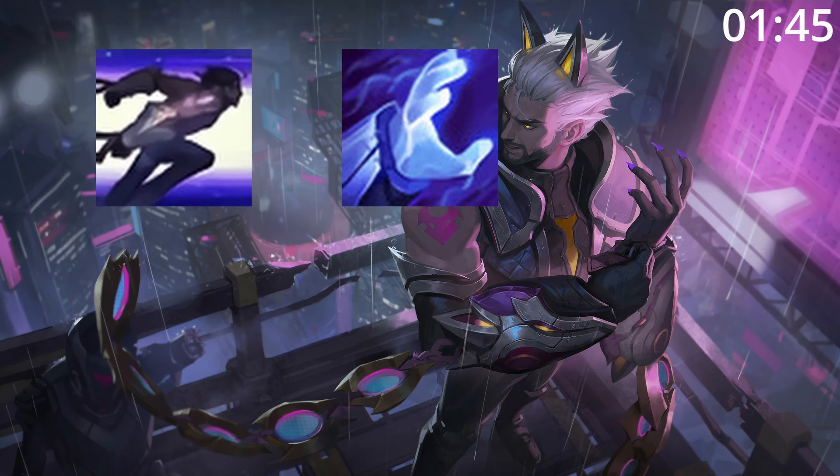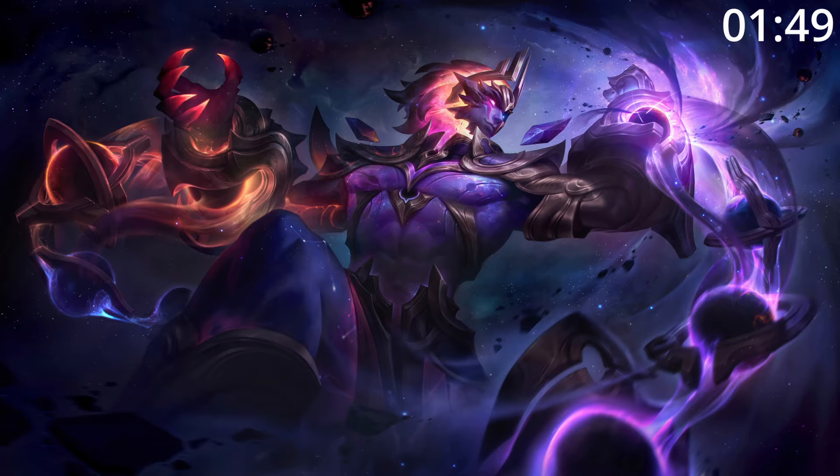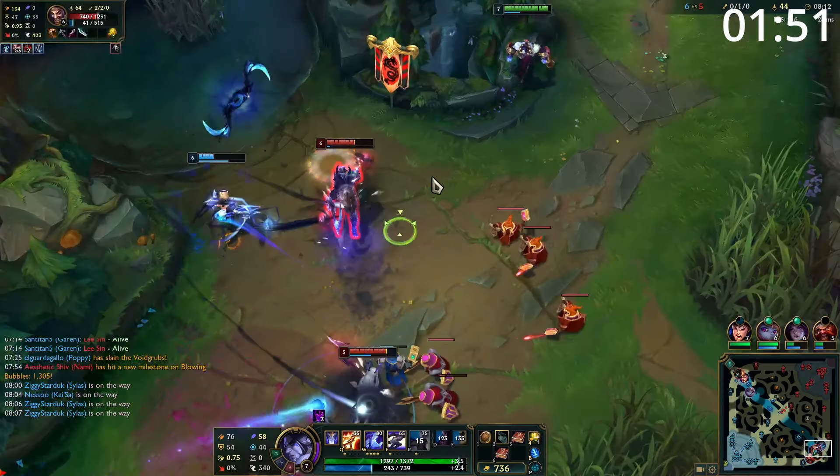For skill order, start E, then W, then Q, before maxing W, then E, then Q, taking ult whenever you can. For summoner spells, take Flash and Teleport.